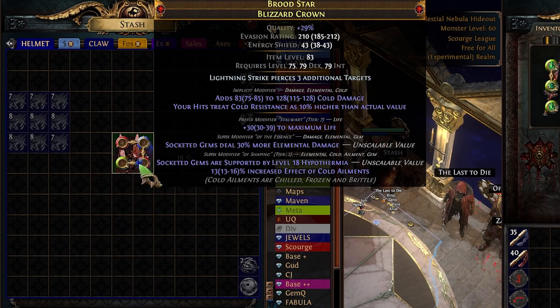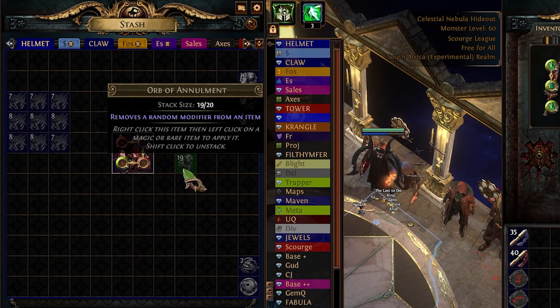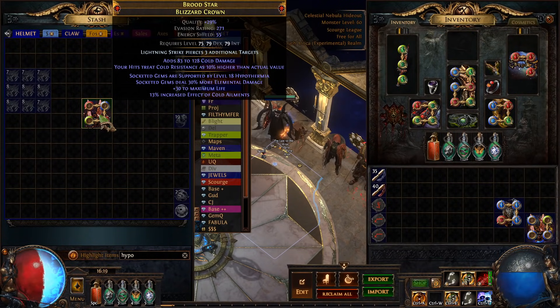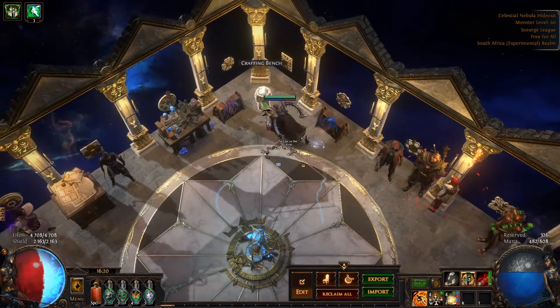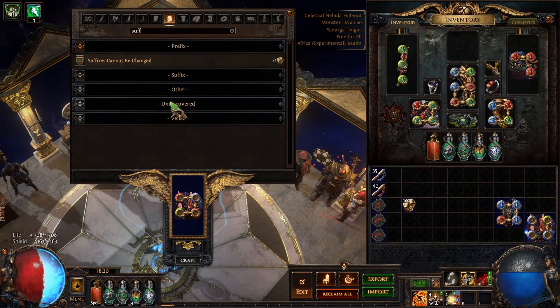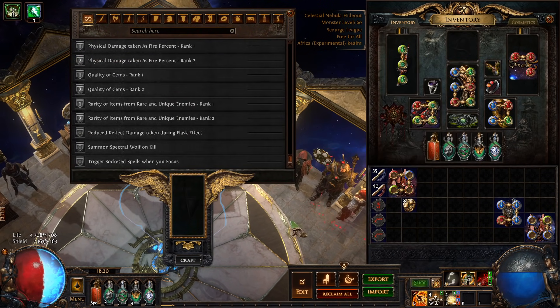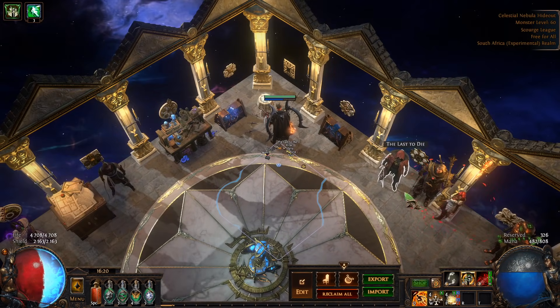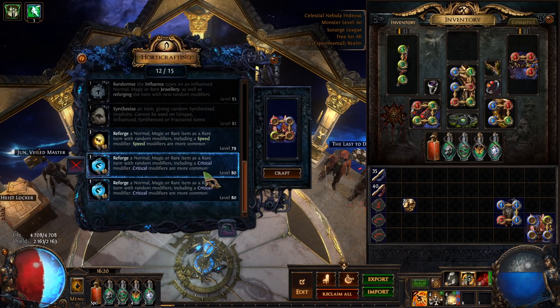We've hit Tier 2 and I think for the sake of the video this is something interesting I can show you. In order to get the crit mod — which we can only get Tier 2 of on this base — we're going to head over to our crafting bench and lock suffixes. If you can get an i85 or i84+ helmet go for it, but Blizzard Crowns are a bit harder to get or very expensive. We're going to reforge crit.